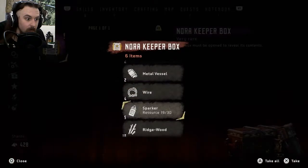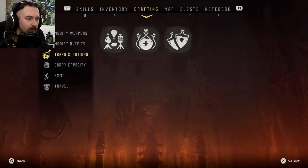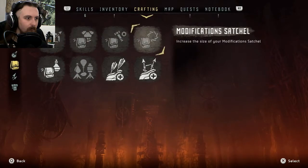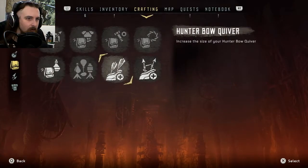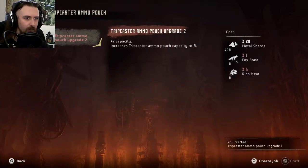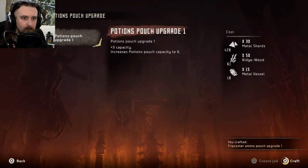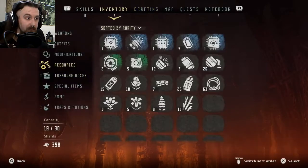The Nora Keeper one's got quite a bit of stuff in as well. I've also been doing a little bit of crafting — added mods to my bow and outfit, been crafting some traps, and upgrading these bits, which I definitely need to do more of. I definitely want to upgrade my Quiver. To upgrade any of these further I'm going to need meats, so we'll need to go hunting. But that's all of these upgraded by one now, so that's definitely an improvement.